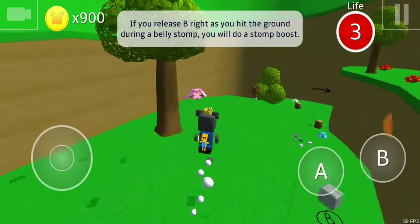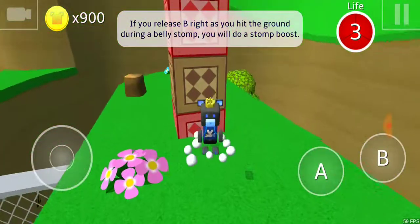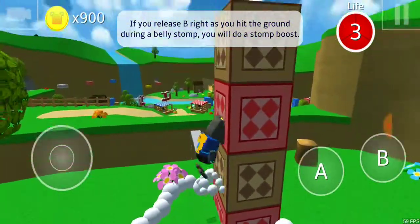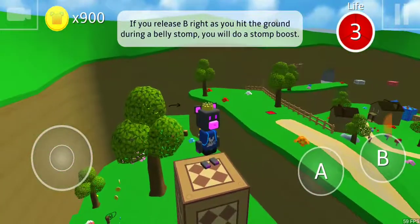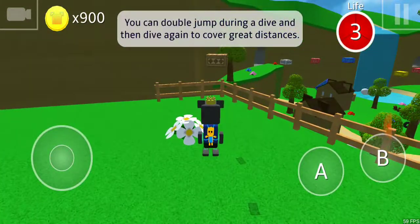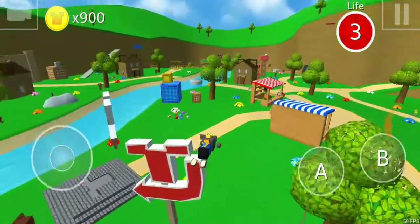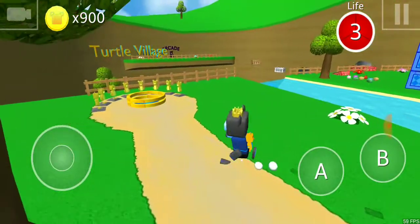You can get into the tutorial. For a quick reminder, this here is an important move you should know: the stomp boost. If you regularly just hold it, you're not going to get much hype from that — see the difference. And I realized the double jump dive was actually intentional, so you can still break the game with it.